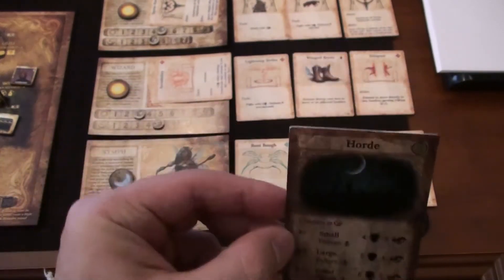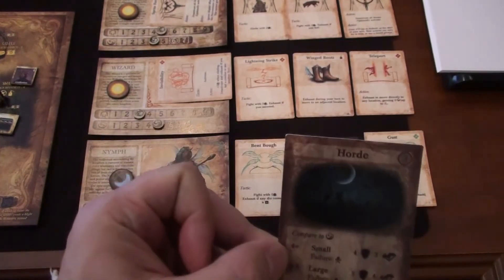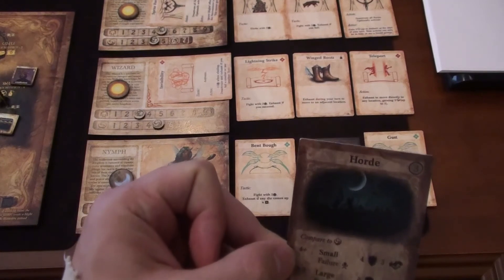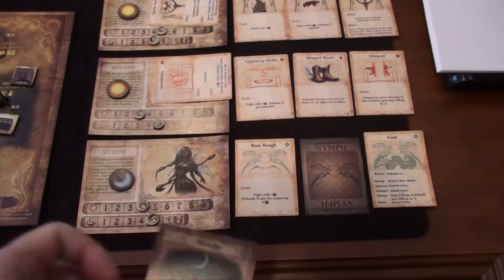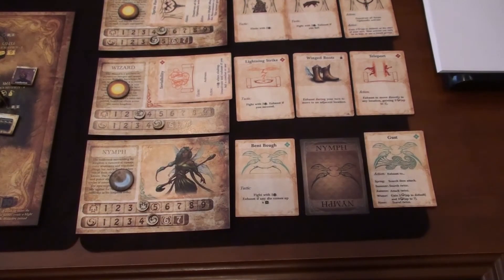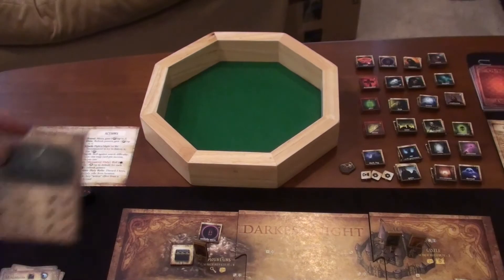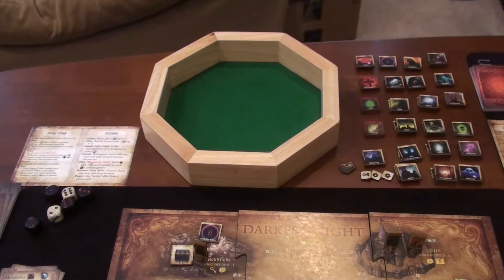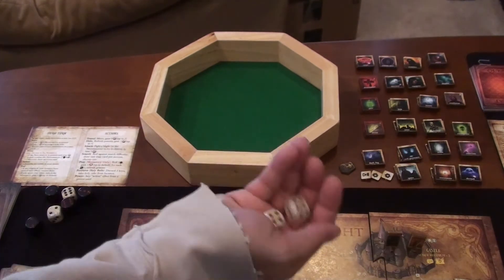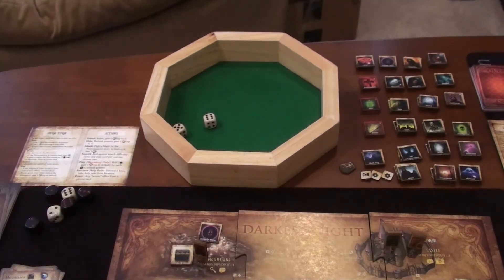The nymph draws her event first — Horde: compare to secrecy. Her secrecy is five, so it's a small horde — combat four, elude three. She's better at combat, so she uses her Bent Bow with two dice. She needs a four and rolls a six and five. She gets past the horde.